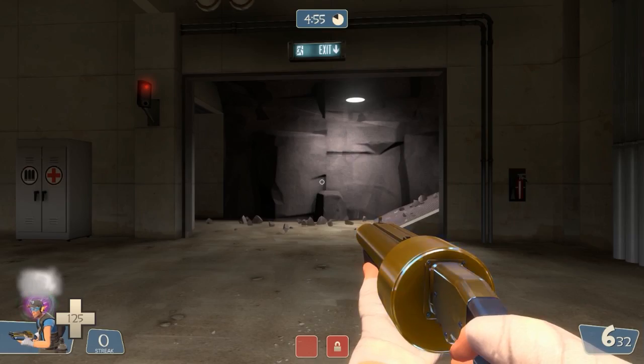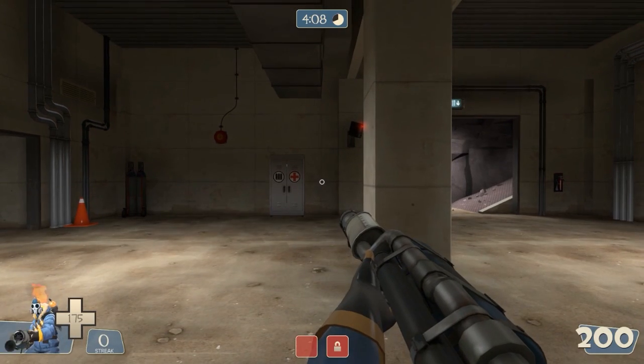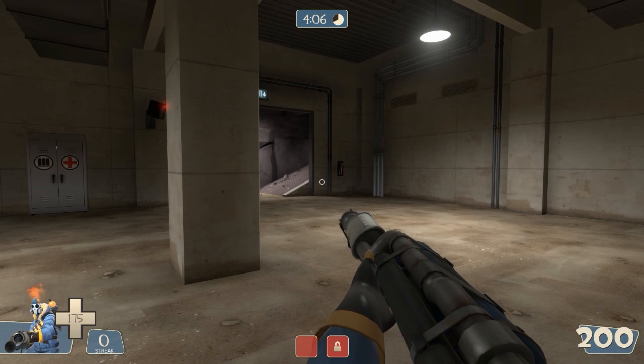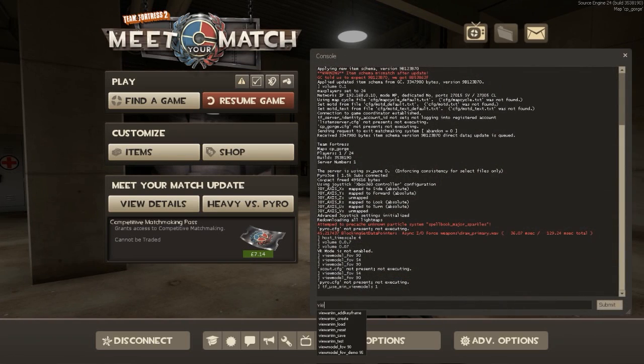If we check it on other classes it does look a lot better than the previous amount. With the recent update they also added mini view models, so the weapon sort of gets out of the way. To turn these on, type `tf_use_min_viewmodels` — if you press the down key when you see it, it automatically completes — then put 1.